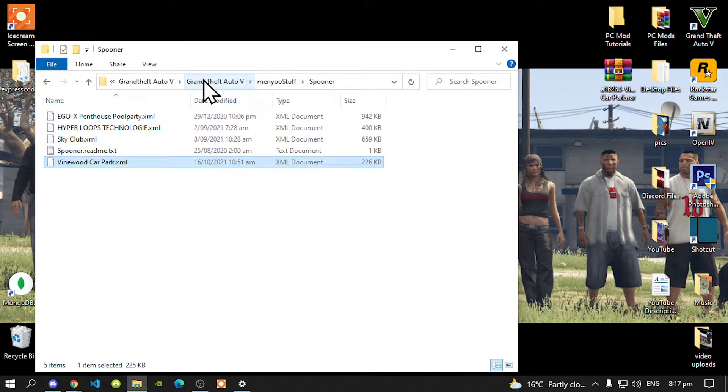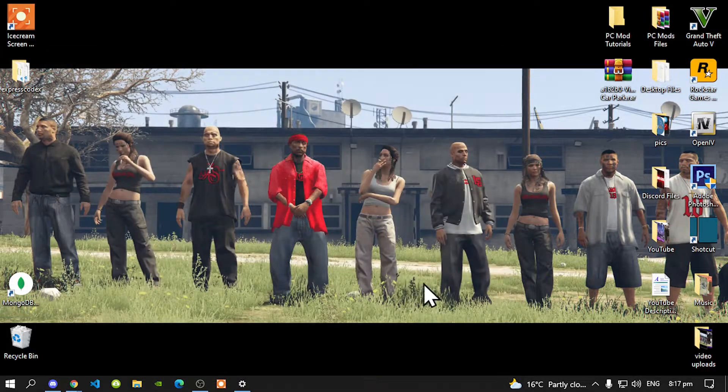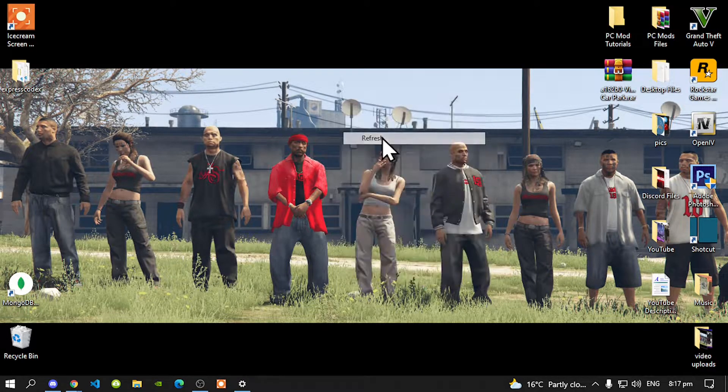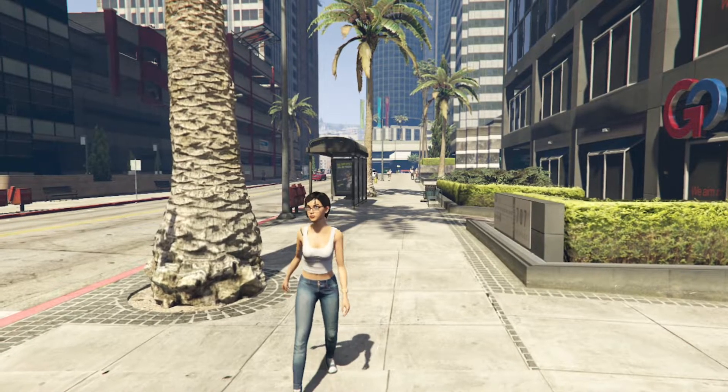Exit out of your extract folder, go back to your Grand Theft Auto V main folder, right-click and refresh your game folder. Exit out of your game folder, right-click and refresh your desktop. Now we're back in the game with our custom pin.